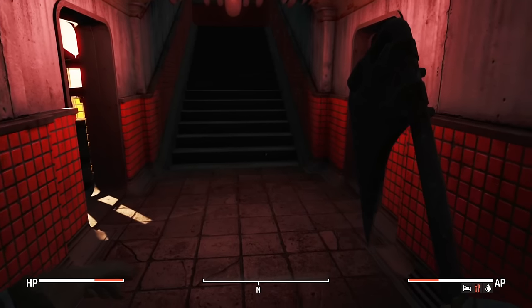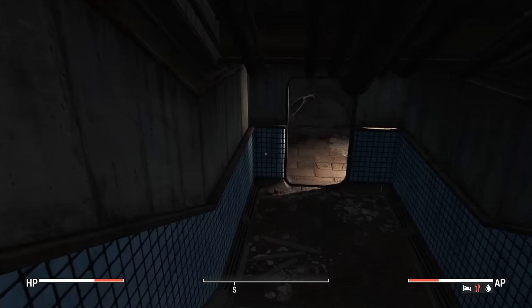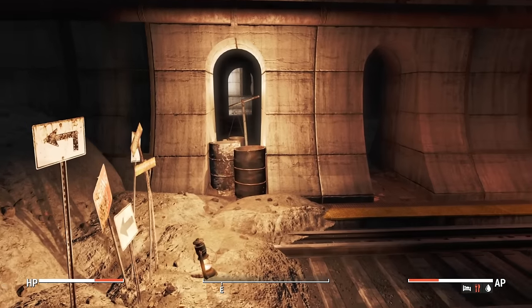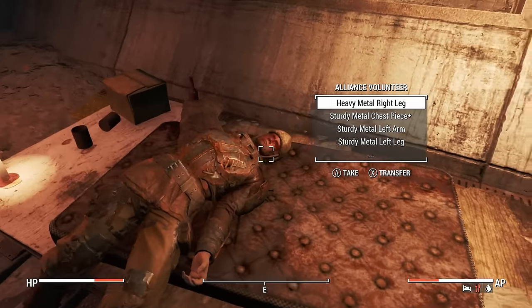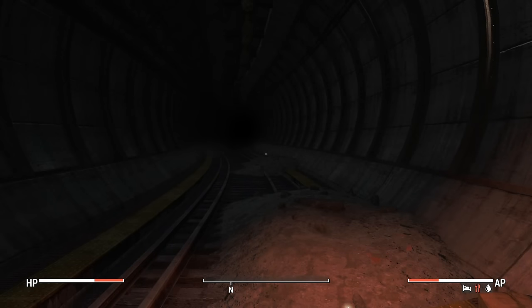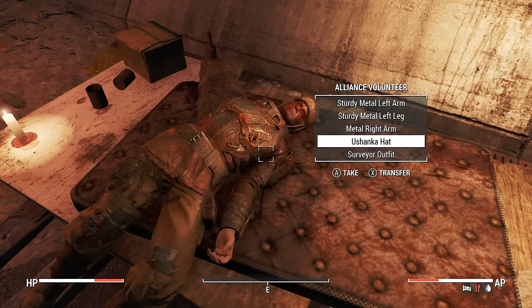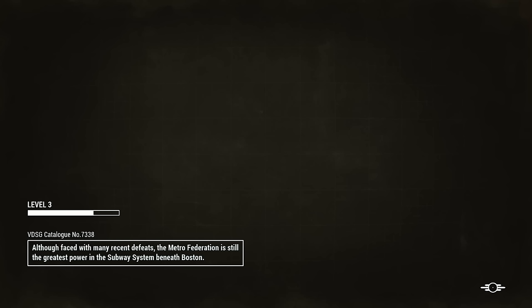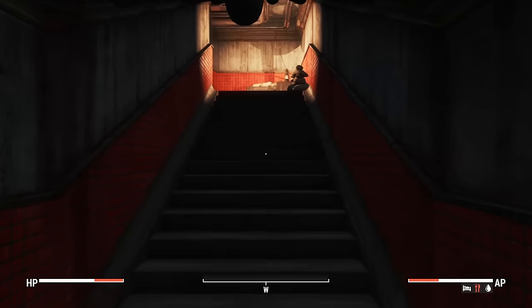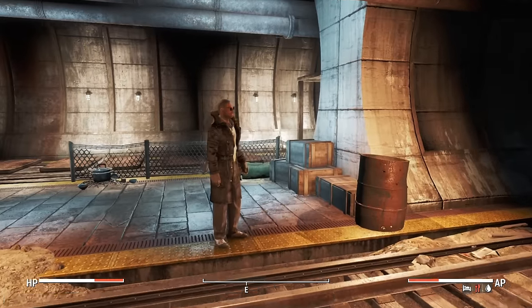Let's go back to that NPC for a refresher and see if he has anything else to say. The subway line is now pretty much cleared inside and out. We managed to drag a dead body all the way from down there - he has full armor which we should potentially wear. Heading back up these stairs, this is the door we had to unlock that leads to some more friendly NPCs, because a lot of them so far have just shot on sight.